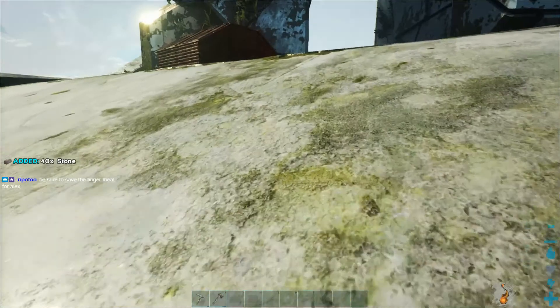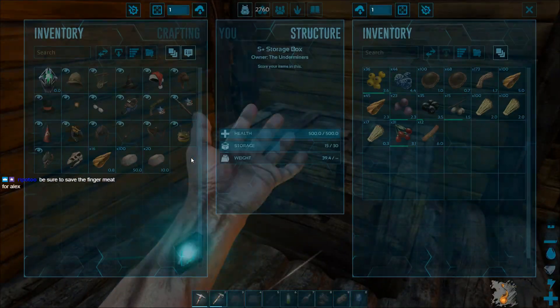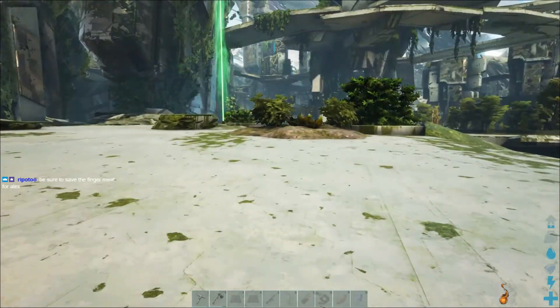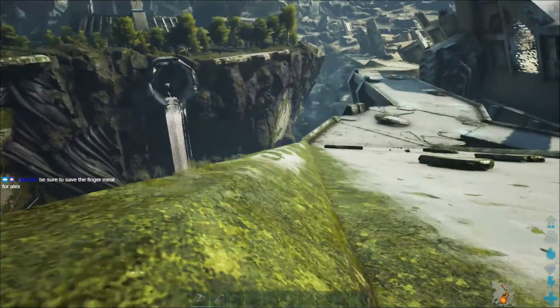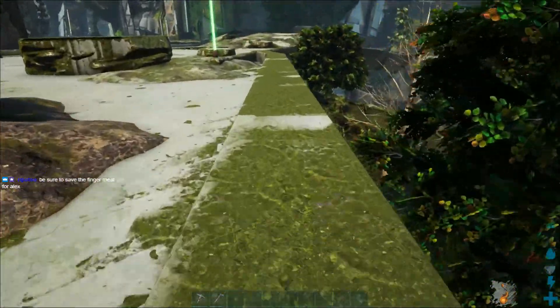I've got a bunch of stone for you. Need more stone — seriously. How much? 120. That'll work. Alright, I'm going to go see if I can cross over to those trees. I'm going to do something here, actually. If I cannot find a way up, I reserve the right to teleport up to you.